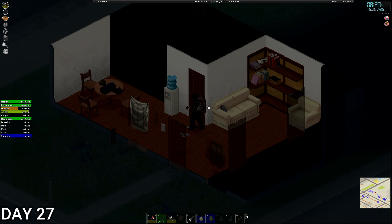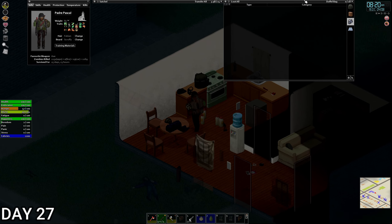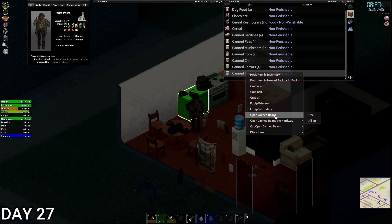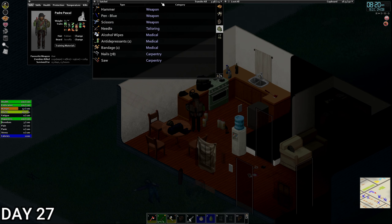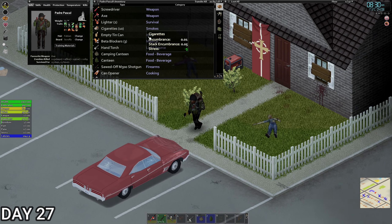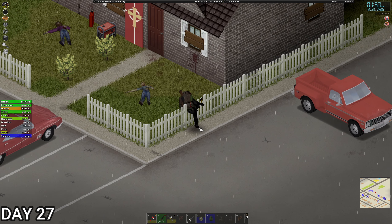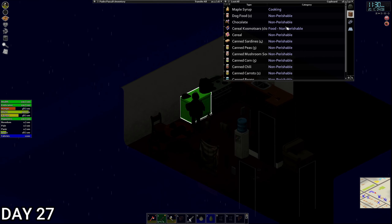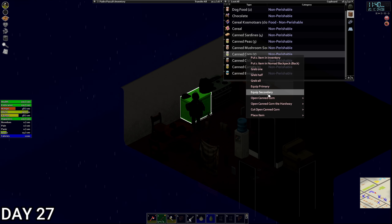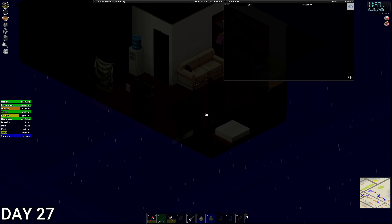Day 27. How is our weight looking? 80 — we are dropping, that's good. We can probably start eating some more stuff. Let's eat some beans — we probably don't have to starve ourselves anymore. Let's check the perimeter today, the usual stuff for a base day. Fairly clear around — what I expected really. Half past 11 — we are very hungry, a little bit low on food but we're okay. Tomorrow we're going to have a bit of shotgun fun in Rosewood.